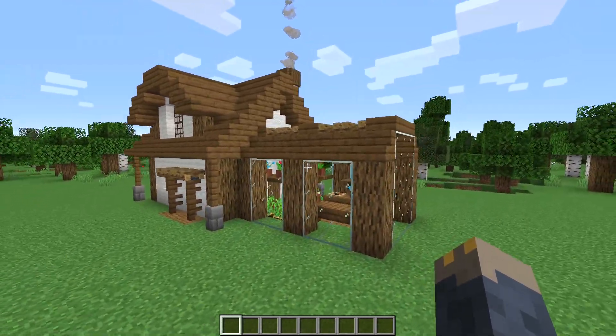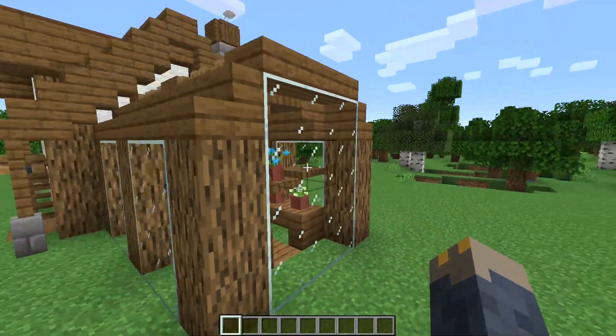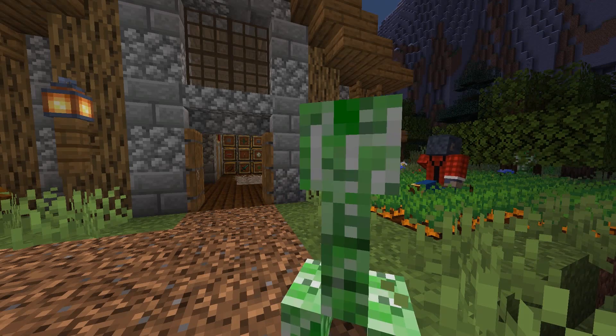Up first we have the greenhouse. A greenhouse is mainly a decorative addition, but it's also a great way to house some crops. I'd say it's a better alternative to blowing up your entire house just because you had a case of the munchies.